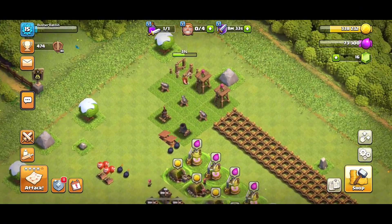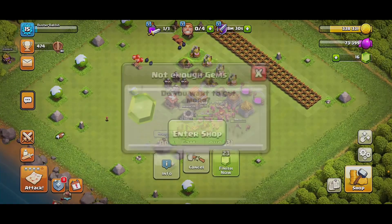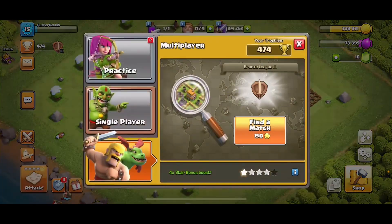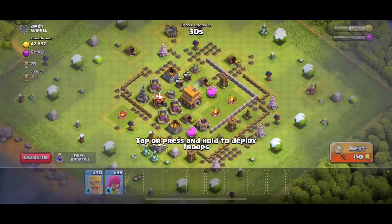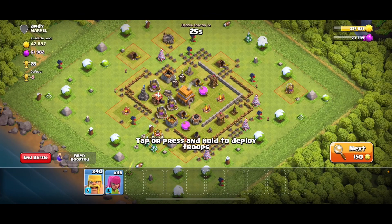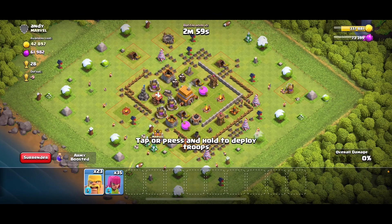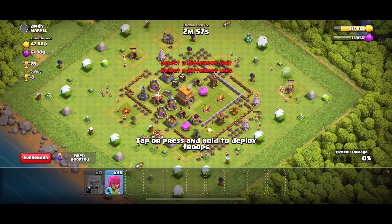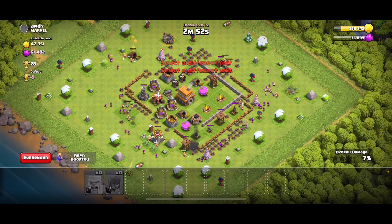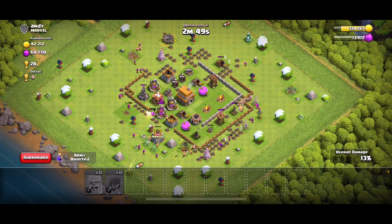We're still waiting on the archer tower, so in the meantime, why not do a raid attack? We want to find something with a lot of gold and elixir — this base is pretty decent. What you want to do is swarm the whole base with barbarians followed by archers. This is called barch and is used for lower town halls.